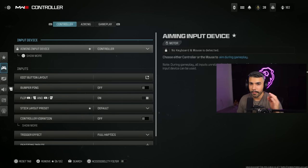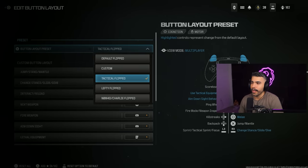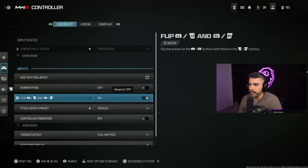There's a new setting in controllers that we'll talk about in a second. But to start off, you want to edit your button layout and make sure it's on the right thing. I play on tactical, so I have it on tactical flipped. To make sure it's on flipped, just make sure this is enabled — flip L1 and L2 and R1, R2. This basically switches your bumpers and triggers, so I shoot with L1 and R1 versus the opposite.